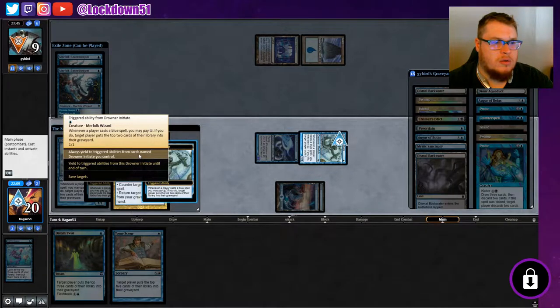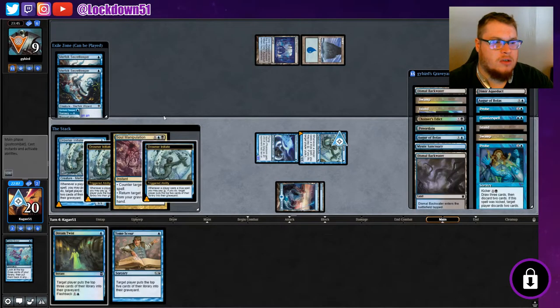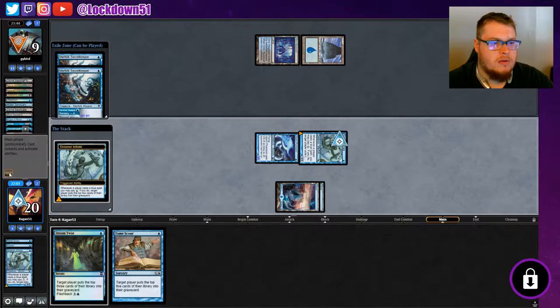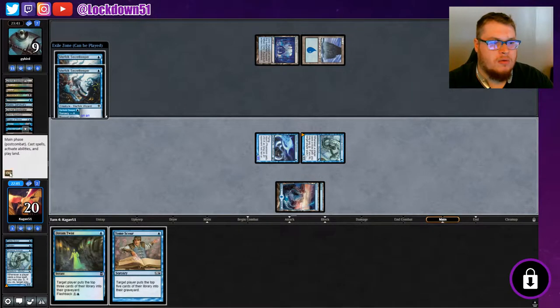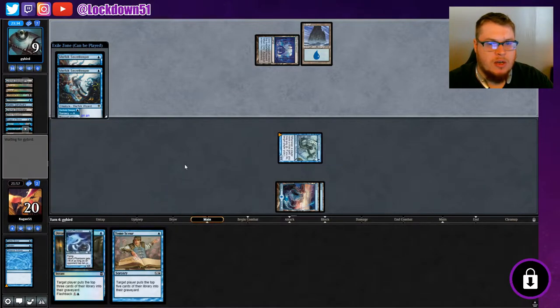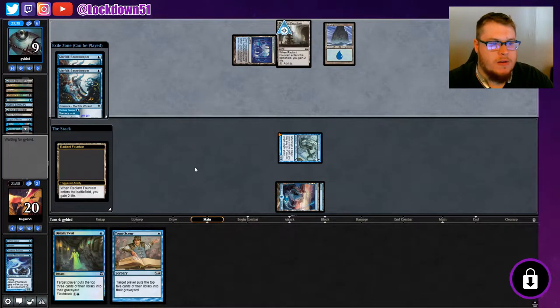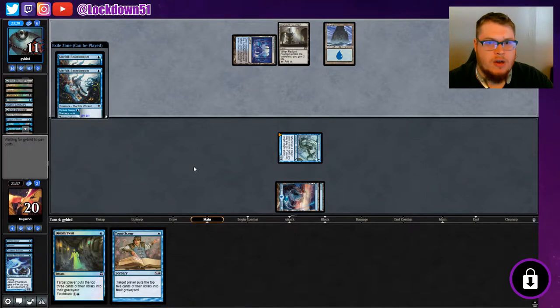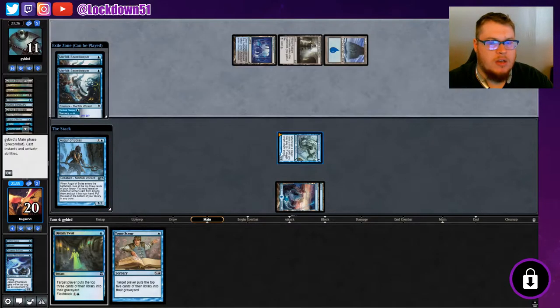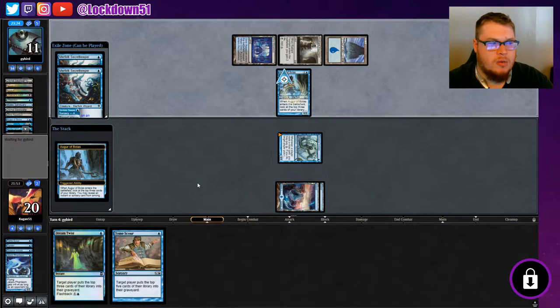We'll save targets, say no, say okay. They're at nine life, so Jace's Phantasm is going to be pretty handy in this matchup. They took out a creature — all right, gaining a little life with the Radiance, and there's Augur. He'll come in handy late game because they're playing blue spells too, so even if we go empty-handed we can still mill them when they play stuff.